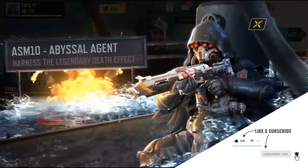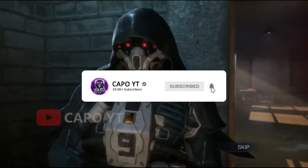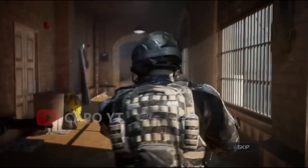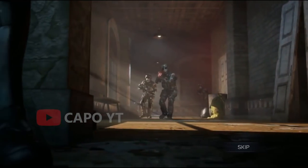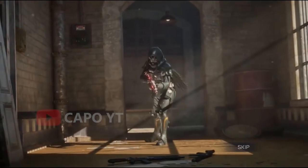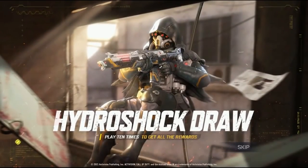What is going on guys, it is Capo here back with another lucky draw opening. We have the brand new lucky draw, the Hydroshock draw, with the ASM10 Abyssal Agent. This is going to be the second ASM10 legendary inside of the game, and we are getting this after more than a year from the first legendary skin.